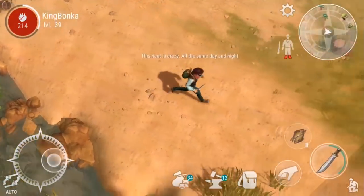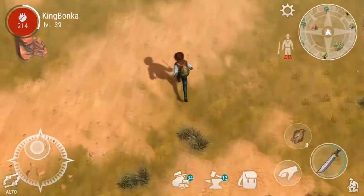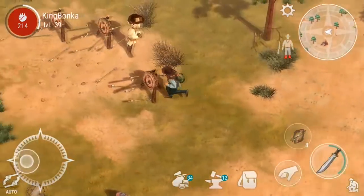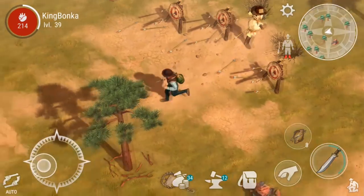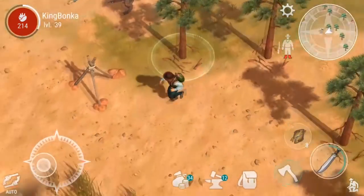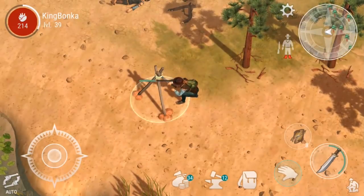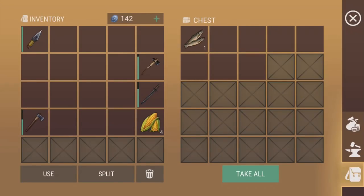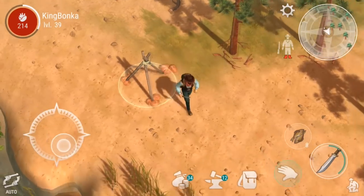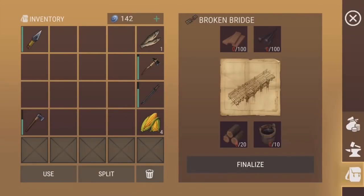There's the river, there's the bridge. Let's make sure we clear it out first so nobody sneaks up on us. Looking good, looking good — archery practice! Anything in here for us? A fish, we'll take it. So for the bridge, what do we need? 100 planks.